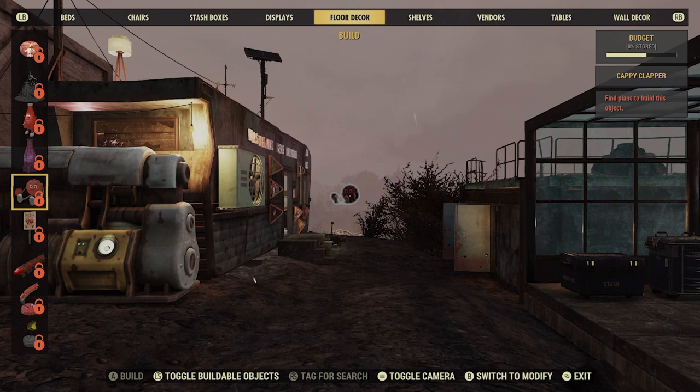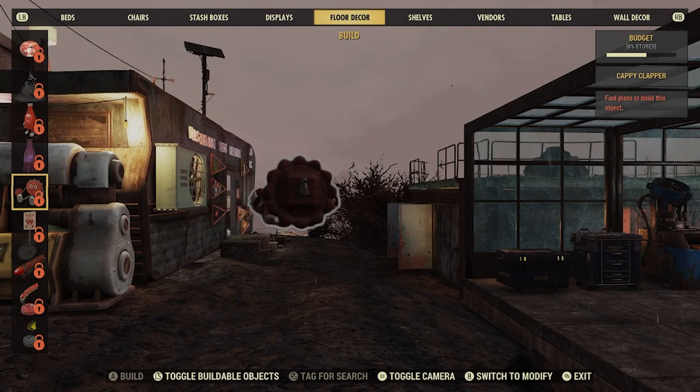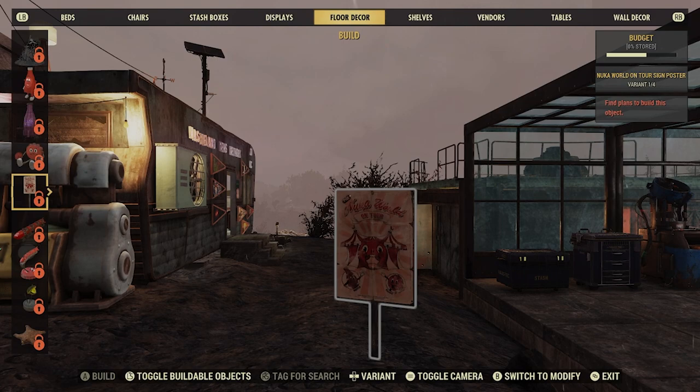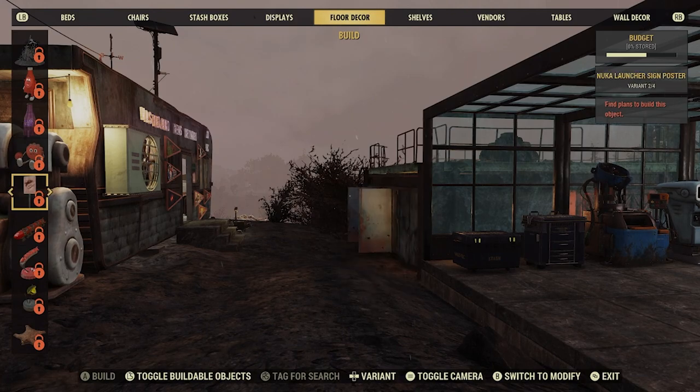But these are the inflatable different-flavored Nuka Cola balloons — or inflatables. And we're not even done yet. There's the little wind-up called the Cappy Clapper. You wind them up, and I hope these actually work, because I haven't found the plans yet. I guess you wind it up and it goes clink clink clink. One of 16 posters.